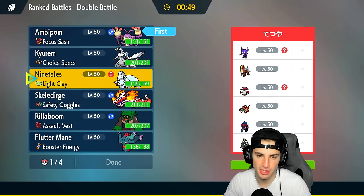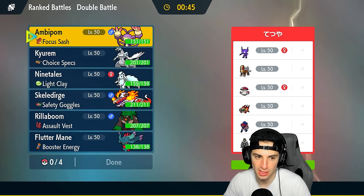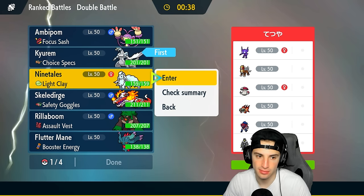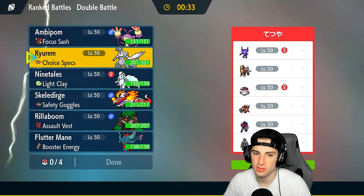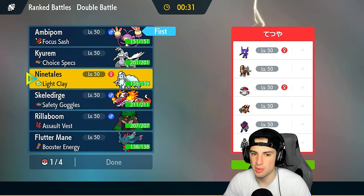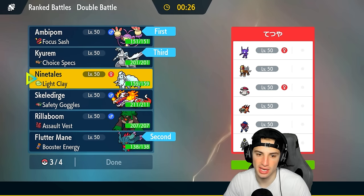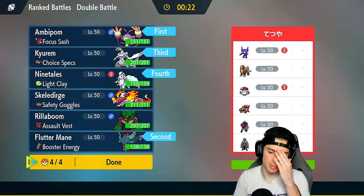I feel like I always go up against Fake Out users, but I still want to use Ambipom — Fake Out could be good, and Triple Axel could be powerful as well. Ambipom is gonna be a great Pokemon for us. Another thing I noticed is no weather control from the opponent. We should just go Kyurem and Ninetales, set up Aurora Veil, and go that way. But they could have Rain Dance with Sableye — so I might just go Ambipom and Fluttermane with Kyurem and Ninetales in the back.